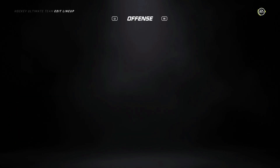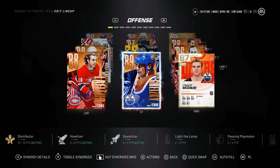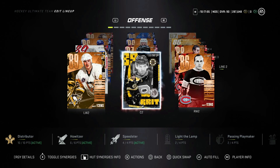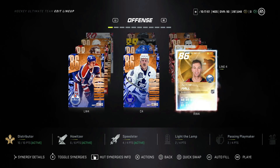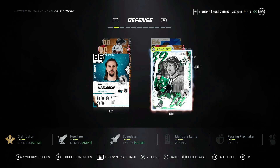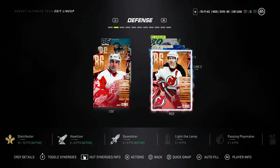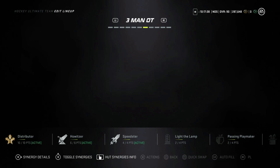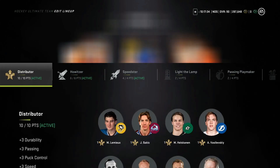Quick team update before we get into the prime times. We've got Lafleur, Gretzky, McDavid, Morenz, Bergeron, and Lemieux up front, then Panarin, Sakic, and Beliveau, and Hall, Sundin, and Curry. On defense we've got Carlson — I need to get the actual Hischier in — then Niedermayer and Chelios, followed by Blake and Hedman, then Brodeur and Vasilevsky in goal.